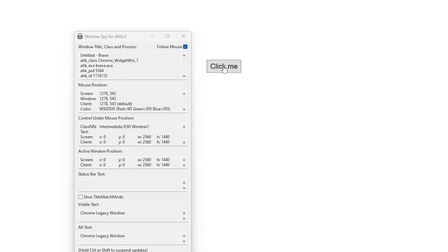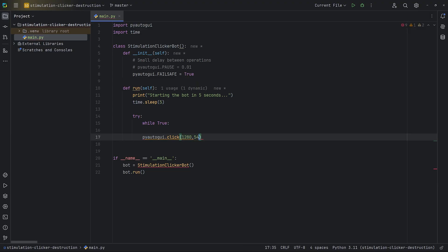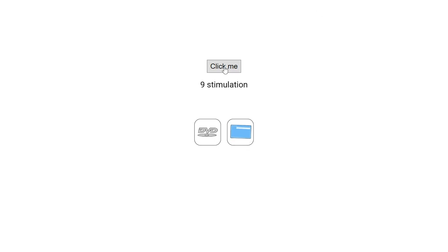But how do we see the coordinates of the button? There's this tool called Windows Pie which can tell me exactly where the position of the mouse is. It looks like it's 1280 by 545. Let's run this. Nice. Now I don't have to do anything and we can get hundreds of clicks.